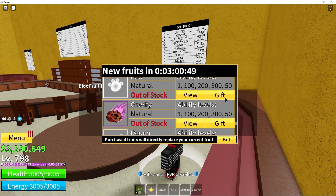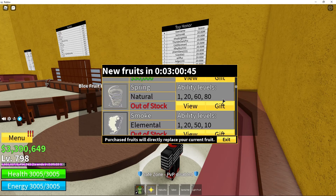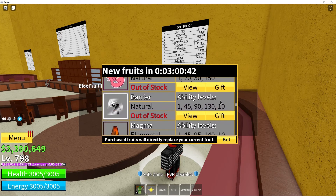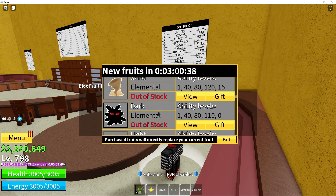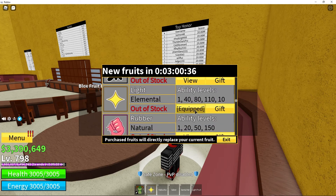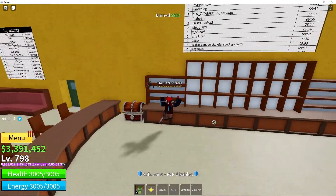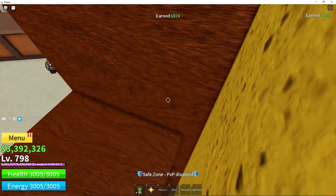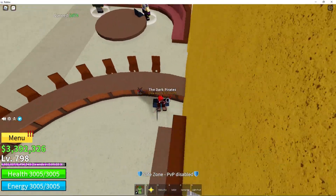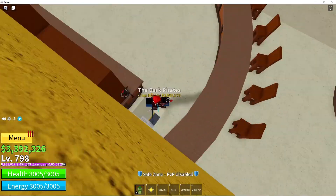Light is currently in stock — oh, light just went out of stock. Light was literally in stock a second ago. So, light costs 1,011 Robux if you're going to buy it with Robux, and if you're buying it with in-game cash when it's in stock, it costs 650,000.